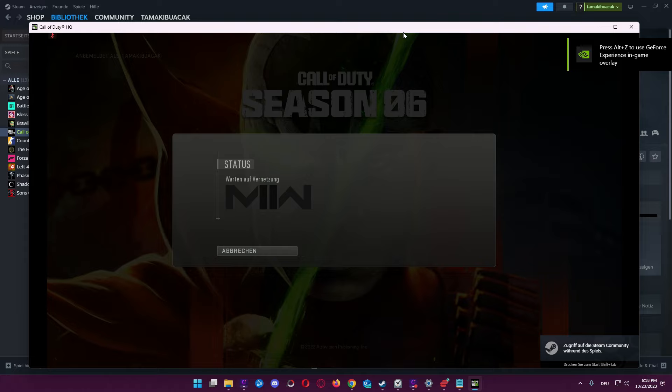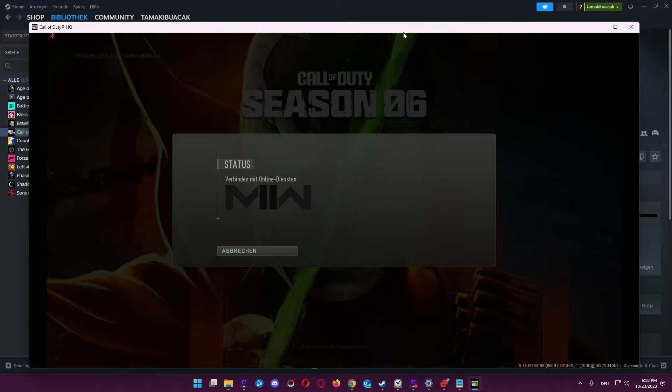When new items come to the shop, you get them directly when you open the tool again. It means new blueprints, new guns or something like that. So every time when you open the tool again, you have everything, all new things.